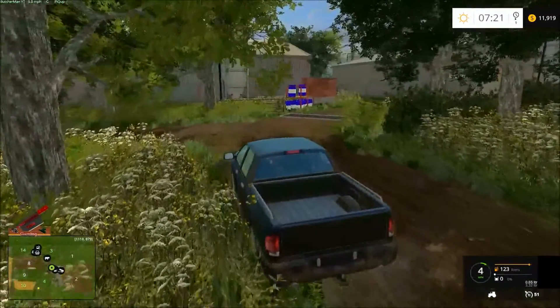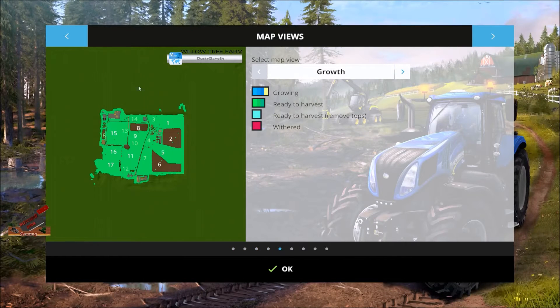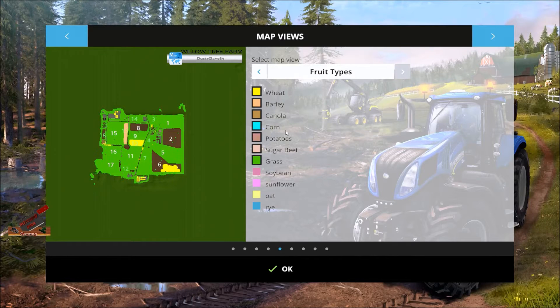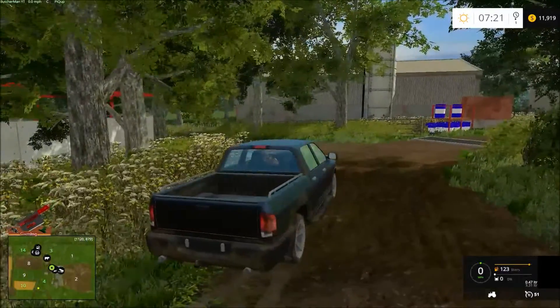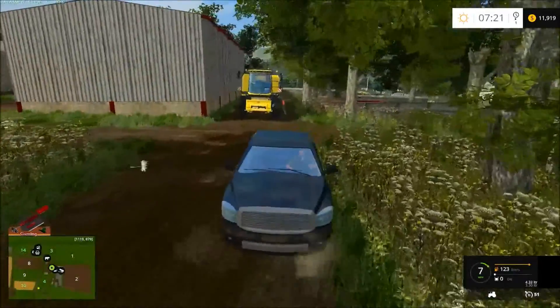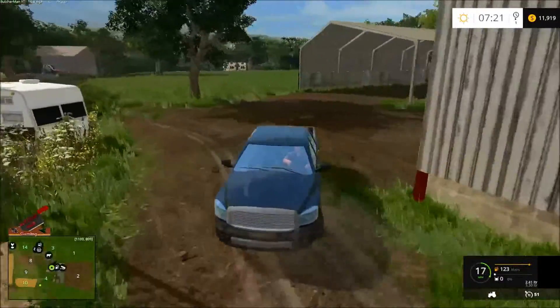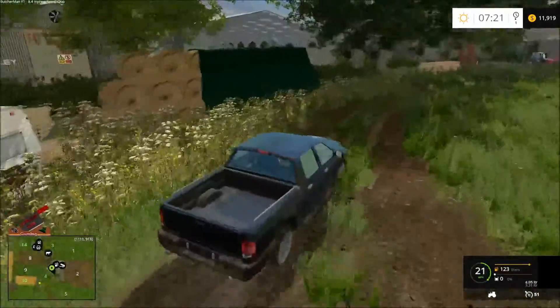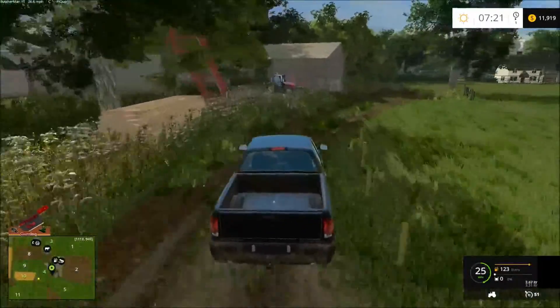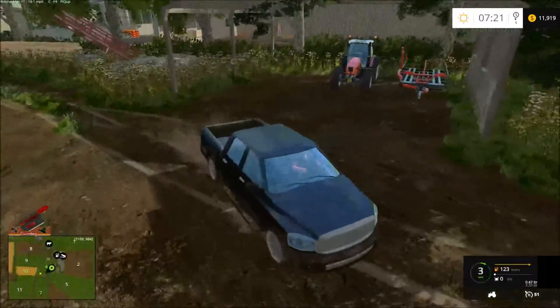Where's my field? I want to harvest. I haven't done anything yet. Let's see — either field 10 or 13. Let's go ahead and do 10 since it looks like it's the closest. Let's back up over here. I think what we'll do is park the truck next to the Sammy. I guess we could have walked over here but that's okay.